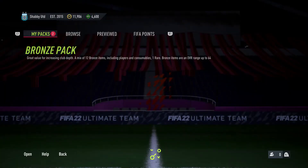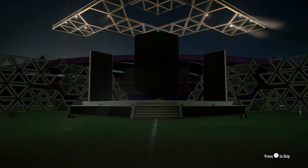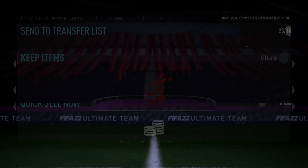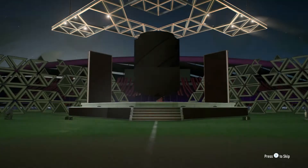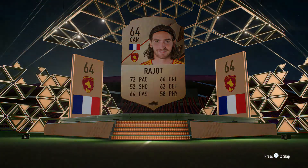The game wants us to open the packs now — that's fine. We get a Japanese centre back in Kobayashi. More bronze players that do come in useful — there are a lot of squad building challenges coming out throughout this year, so having these more obscure players is going to be useful. And we get a bronze rare as well, which is a little bit helpful.